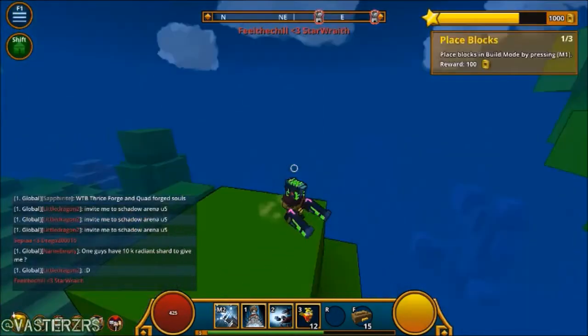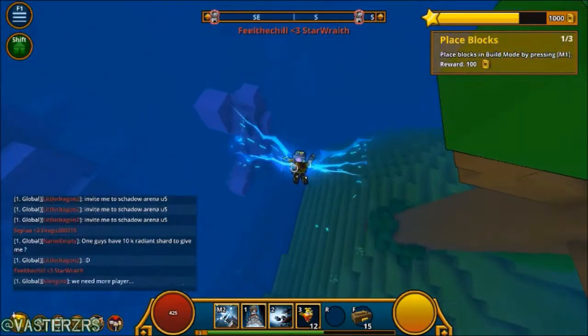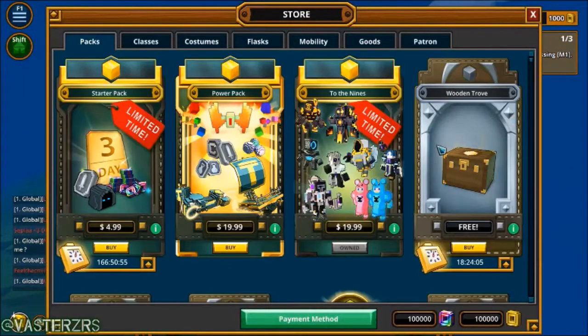My favorite would definitely have to be the Storm Collars wings — I think this one looks insanely cool. Look at this thing. This looks awesome! Wait, isn't there another wings I can actually get on the store? I just remembered something.